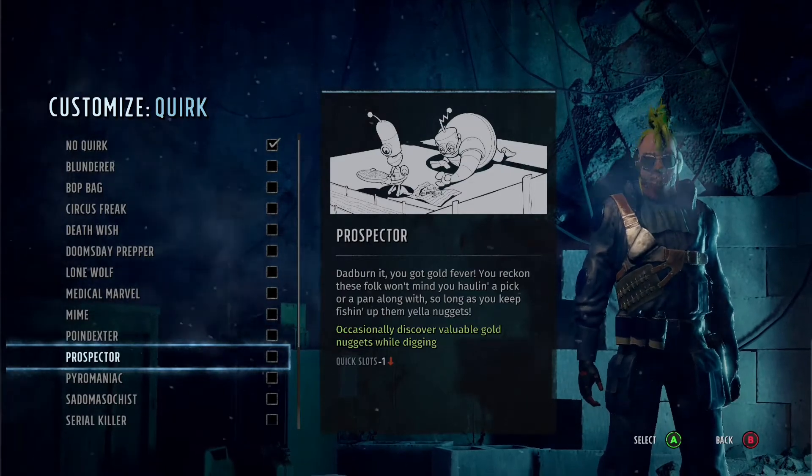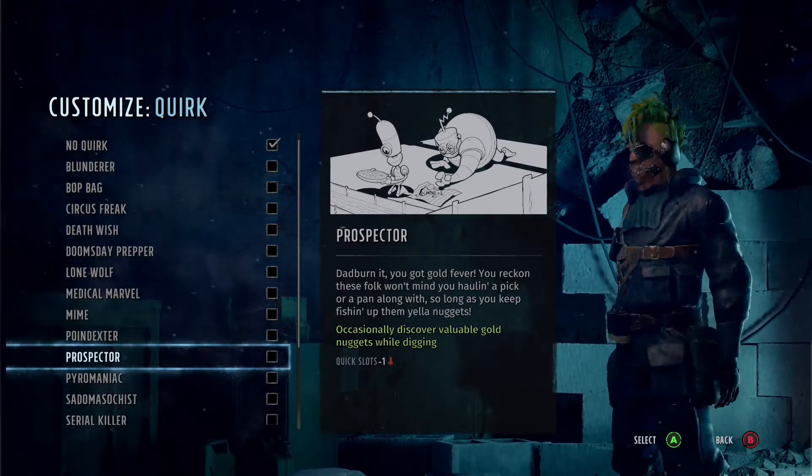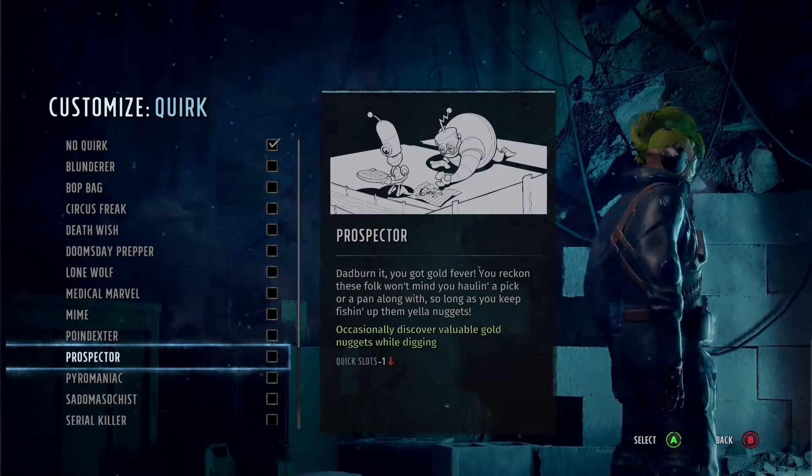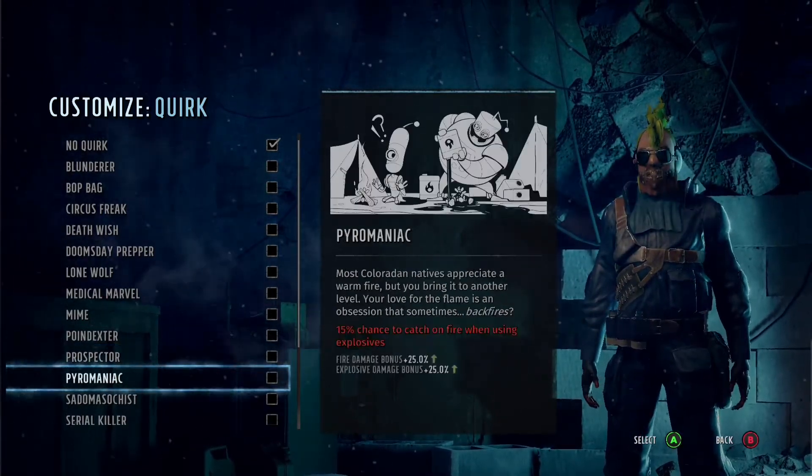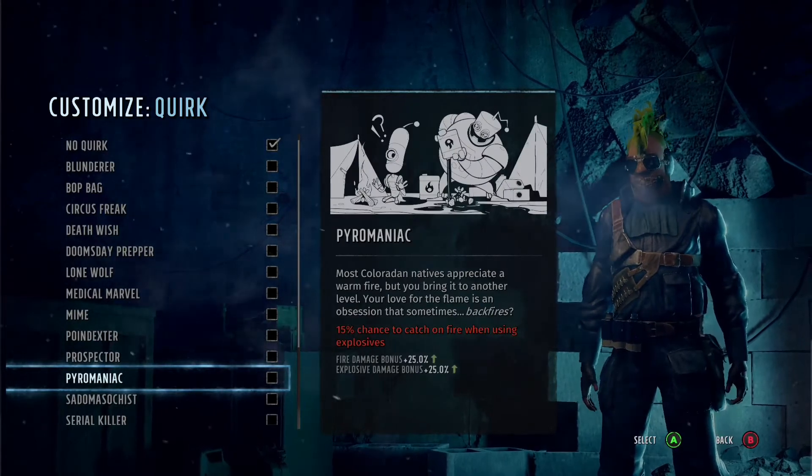Prospector is really good. You get extra gold — you can get gold bars worth 2,000 or gold nuggets worth 500. It's rare but it does happen. Increase this with luck and you could have a lot of cash.